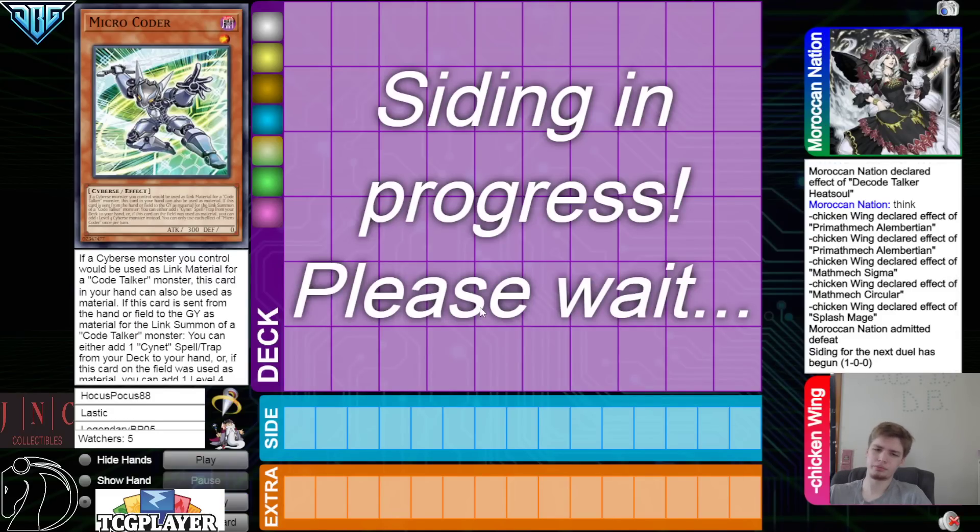Splash Mage effect — summon back out from grave. We're going to see Moroccan Nation admit defeat. Couldn't they have Bell the Splash Mage? From what they know they were still in it, but they just lose anyway because they have Ash plus top deck Super Factoral to rip a card from hand, plus a negate, and at least follow-up.